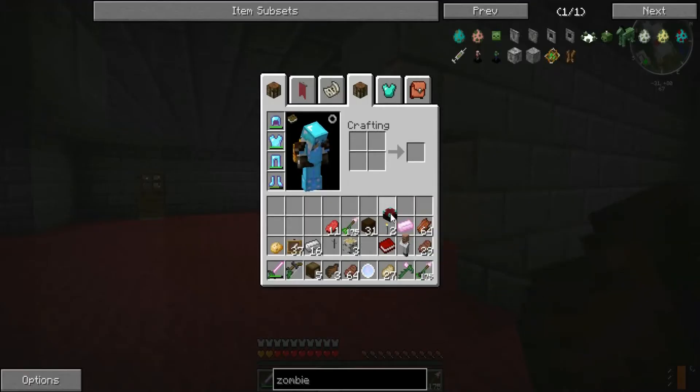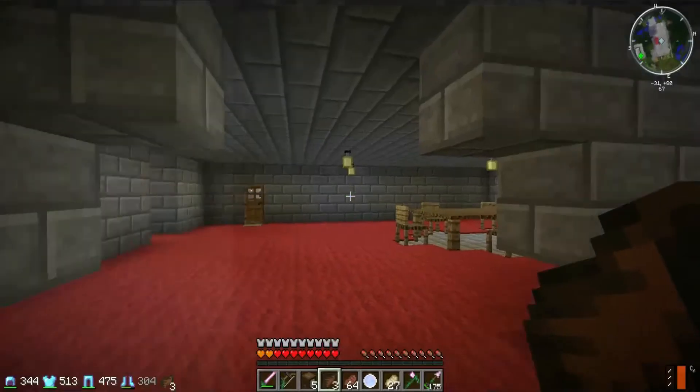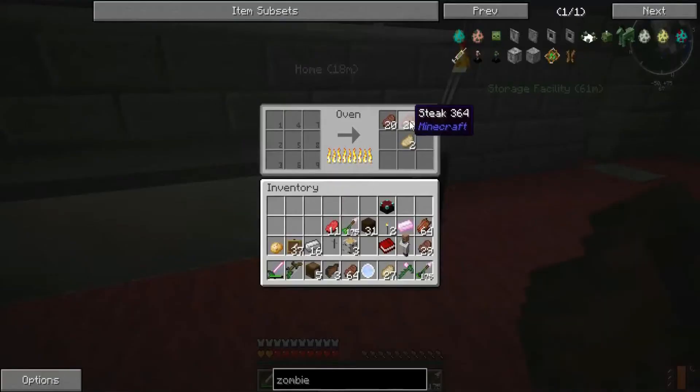Okay, what do I have on me? Enchantment table, some food. What I want to do is store food away on myself so I can go on a journey — that's what we're going to do.